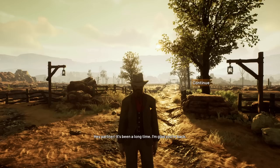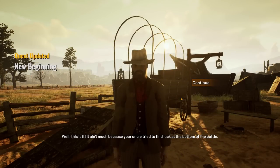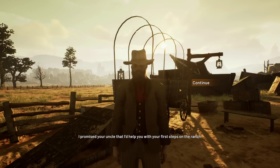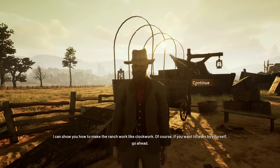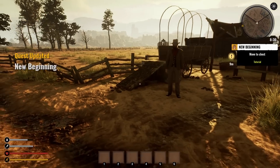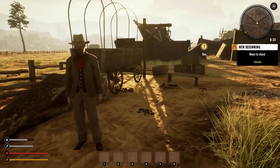Hey partner, it's been a long time, I'm glad you're back — all your belongings are in the cart. Well, this is it. It ain't much because your uncle tried to find luck at the bottom of the bottle. I promised your uncle I would help you with your first steps on the ranch — I can show you how to make the ranch work like clockwork. I think I will do the tutorial.